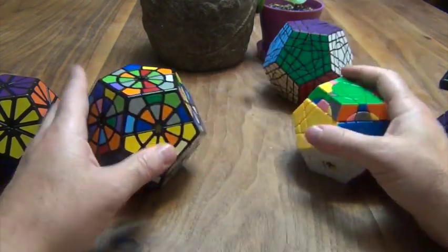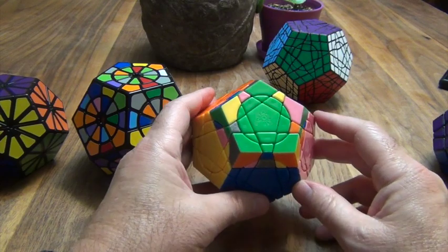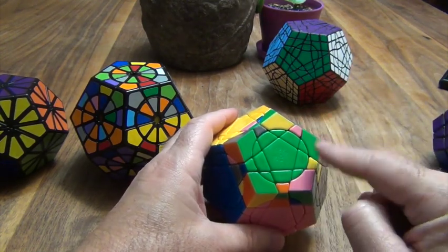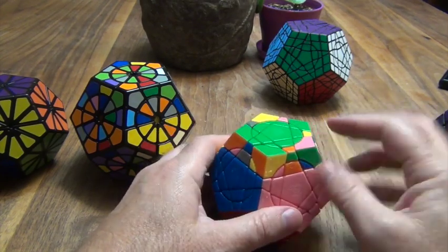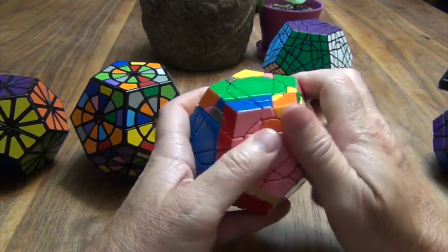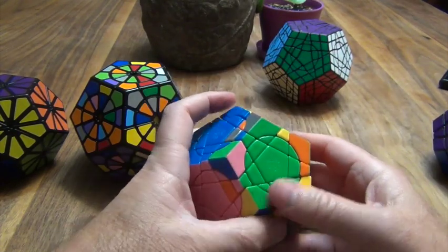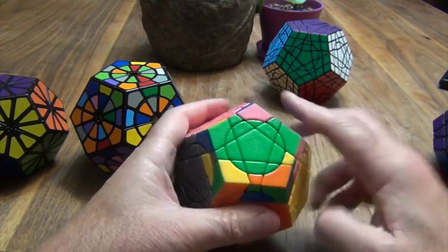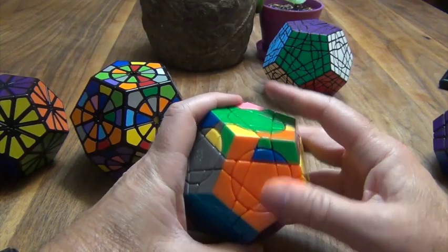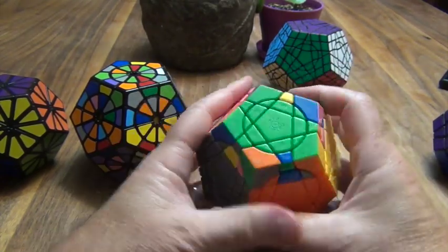Now we have the equivalent of the last layer, which is equivalent to this. The way this works is we have to look to see what's upside down and what's right side up — and there's no parity problems with this. All these are in. I see that this is right side up, and all these are upside down. So we want to flip these edges, which means flipping these over here. Hold it in this position and do the algorithm: F, R, U, R, I, U, I, F, I. If you see three that are up next to each other, hold them so they're to the side.